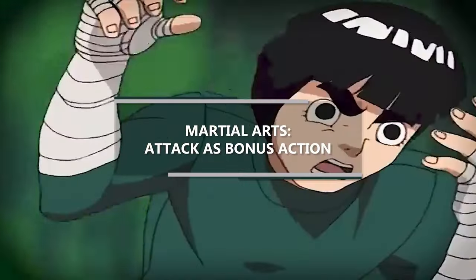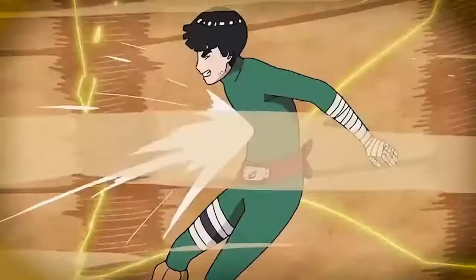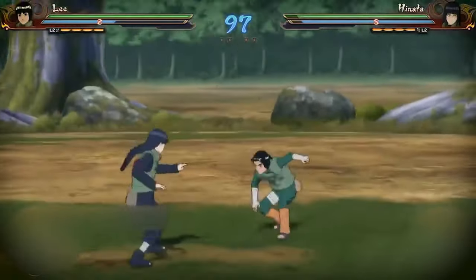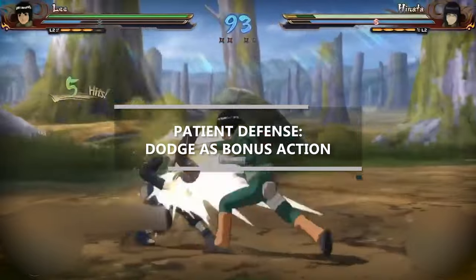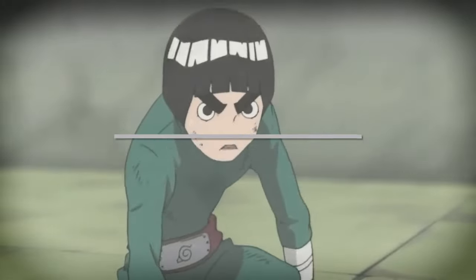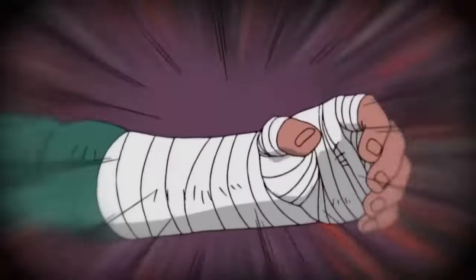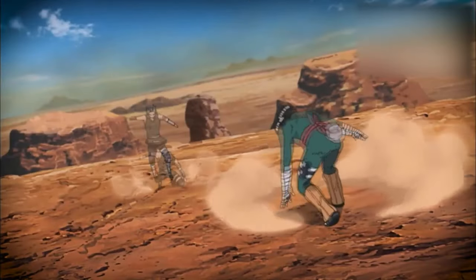At second level of monk you get access to ki, and this is going to be your access to taijutsu for the most part. You have a number of ki points equal to your level in monk, and you can spend them on things like flurry of blows — spending ki to make two attacks as your bonus action instead of just one. You can also spend one ki for patient defense to take the dodge action as a bonus action, or one ki for step of the wind to take the disengage or dash action as a bonus action and double your jump distance. Spending your ki feels like enhancing yourself slightly — I'm gonna say this is the first way you open one of your gates: the gate of opening, releasing your mental inhibitions and increasing your overall abilities a little bit.